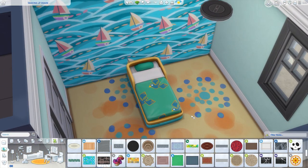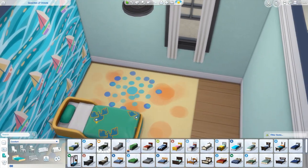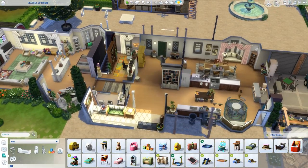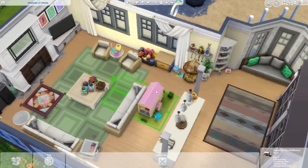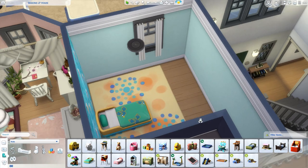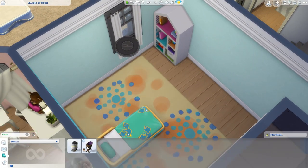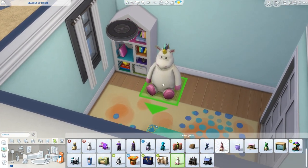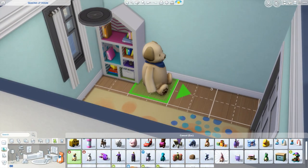That rug was kind of fun - I used it because it almost looks like the ocean floor, like sand, and you've got little water bubbles over it. It looks kind of cool for a toddler's room. The bassinet is inside the bed right now because I was just putting it there so I didn't forget about it. I do some really basic design because I don't know what we're going to want to do when he becomes a toddler - we'll probably change up the room then anyway.